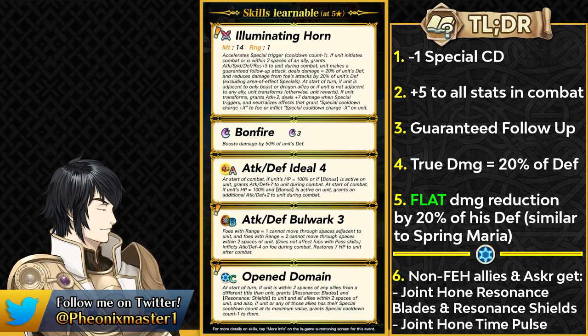Keep in mind that this is flat damage reduction similar to that of Spring Maria. It's not the regular damage reduction we know from Spurn, Flane, and all of those units — this is a different flat damage reduction, which is gonna be absolute in nature. He also has the standard infantry beast transformation, which can allow him to have the Tempo skill and also plus 7 true damage whenever he triggers a damaging special.